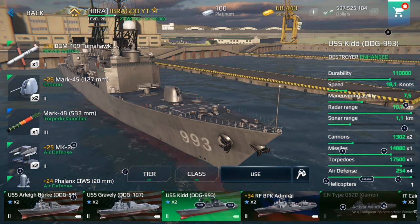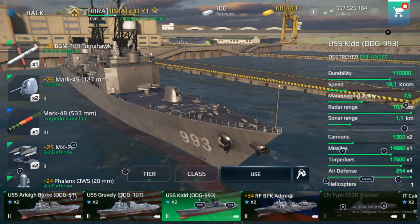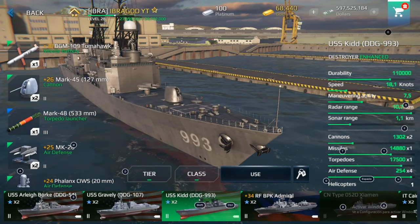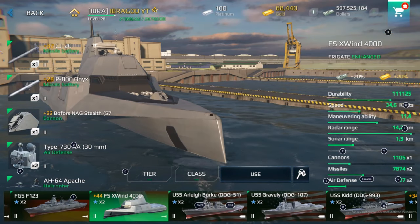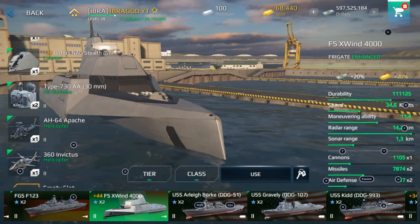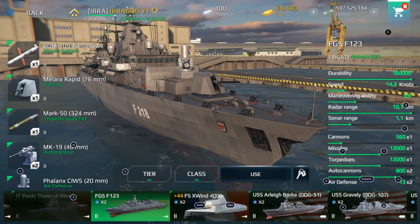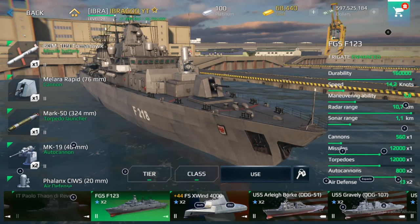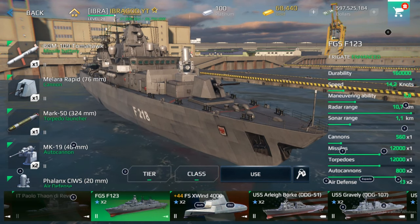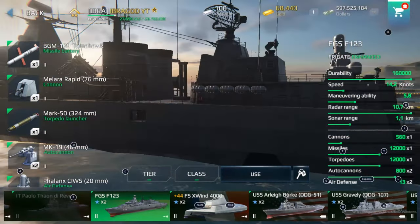There's also another warship worth mentioning — it has a missile battery, cannon, and torpedo launcher, but its durability is only 110,000, which is not good enough. Next, the X-Win 4000 is another gold warship that is really fast, with 2 missile slots, a cannon, and 2 helicopter slots. Finally, if you want something really strong, the Frigate 123 has 160,000 HP durability plus missiles, cannons, and torpedoes — it's a complete warship with high durability.